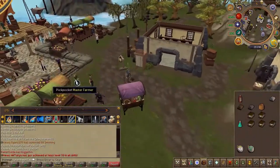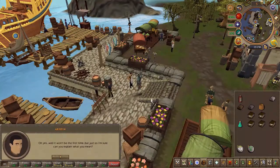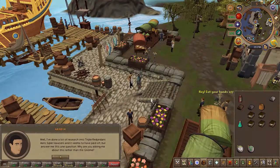Next, head to Catherby and speak to Aryan, the owner of the general shop. Choose the fifth, then the first chat option.